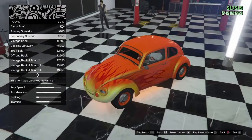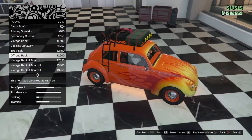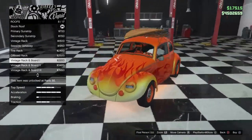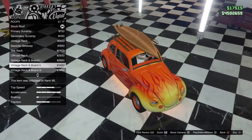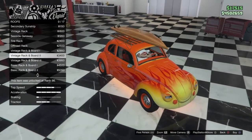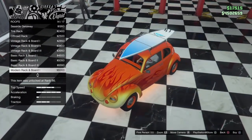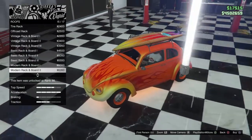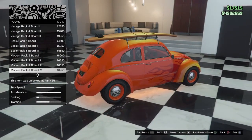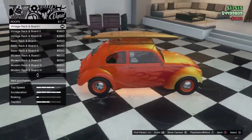Roof options: primary, secondary, sun strip, vintage rack, seaside getaway, rack with two tires, off-road rack with tires and utility feel. Then there are surfboard options — I don't have a surfboard car yet! Lots of surfboard options, even a vintage wood board. There's a wooden one that almost goes with the flames. Going with that one even though I'm not a big fan of the rack, I like the surfboard.